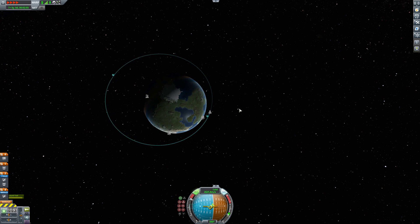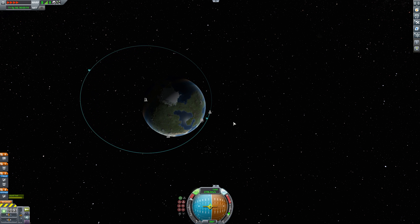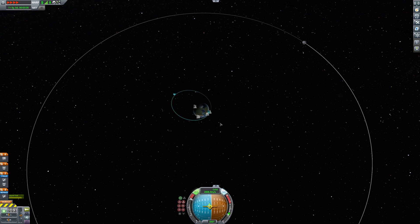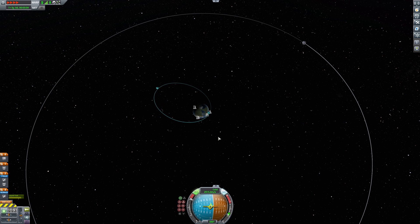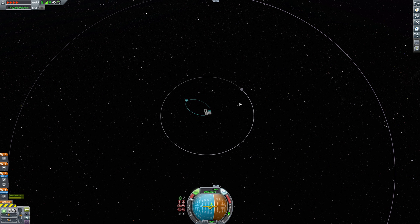I use this method all the time on one-way trips. If I'm sending a probe out to like Jool or something, and it's going to be like a communications relay, I just want to get it out to Jool and establish an orbit. I don't really care about the orbital plane when it gets there, or the intercept speed or anything like that. I just want to get into the sphere of influence of a target.